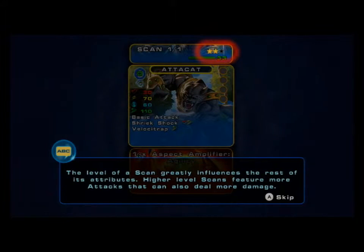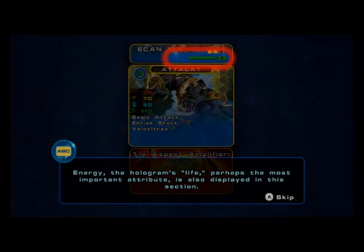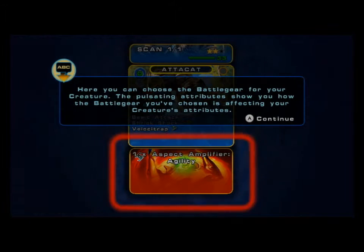Each scan contains the stats at the time the scan was completed. The level of a scan greatly influences the rest of its attributes. Higher level scans feature more attacks that can also deal more damage. Energy is the hologram's life — perhaps the most important attribute. Here, you can choose battle gear for your creature. The pulsating attributes show you how the battle gear you've chosen is affecting your creature's attributes.